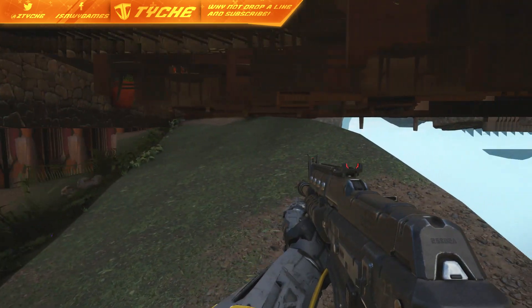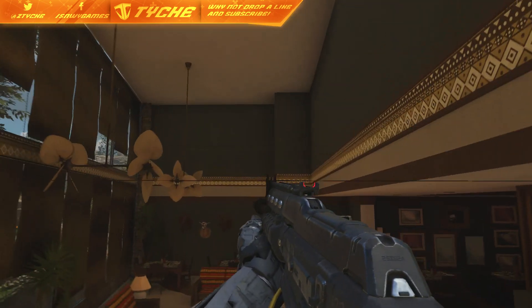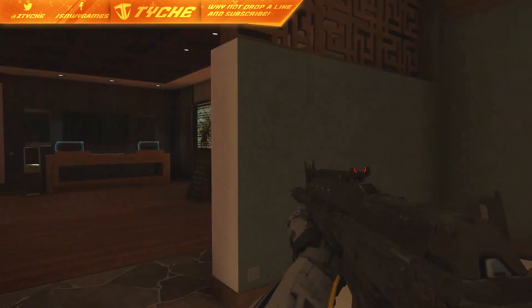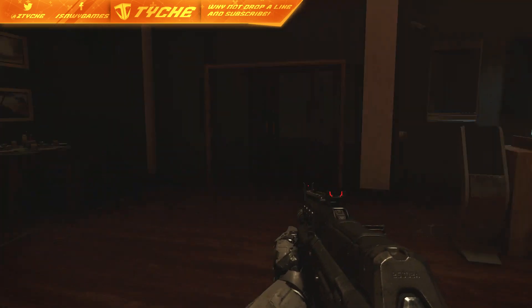As you guys can see, it will breach you through. When you're under here, if you want to get into the little room above you, all you have to do is go backwards a little bit up to where you see the doors and you can jump through the doors and into the little room. When you're inside this little room, you can't shoot out the windows but you can shoot out the little wire mesh bit.